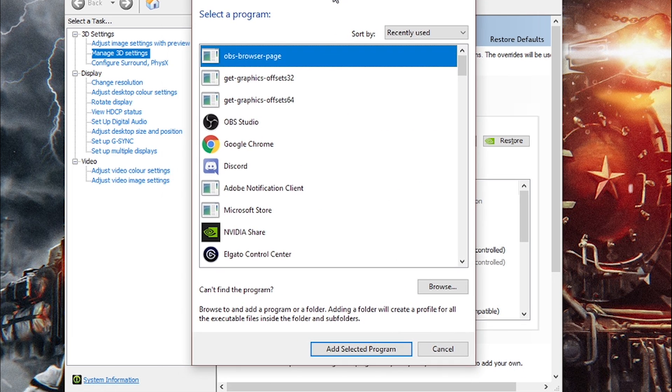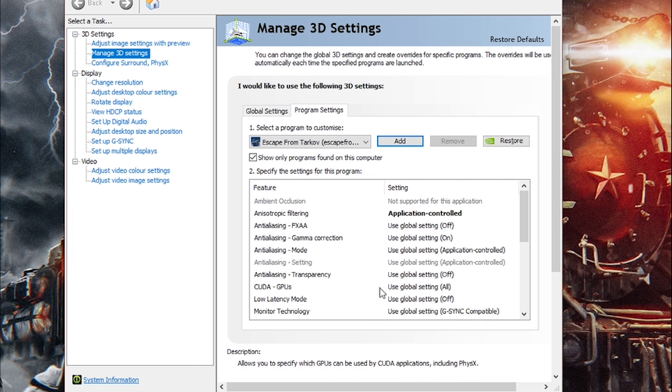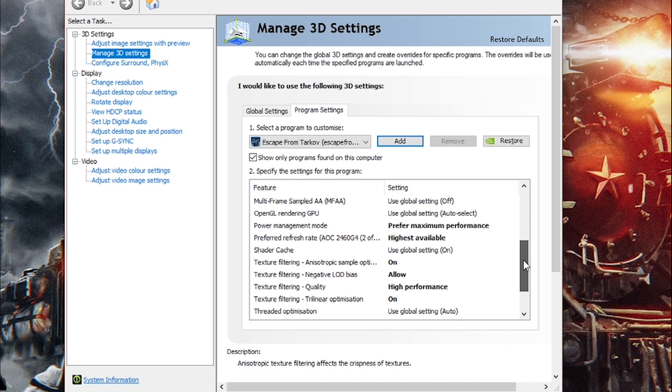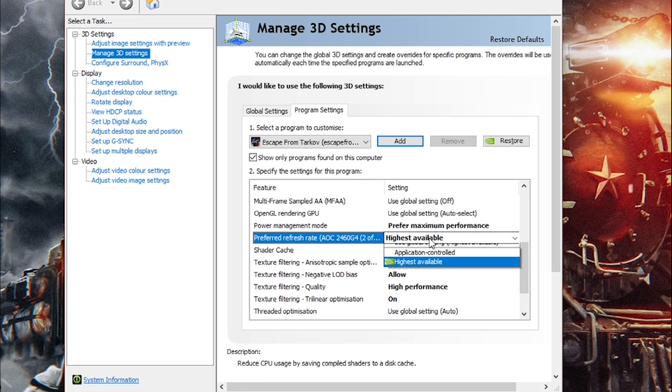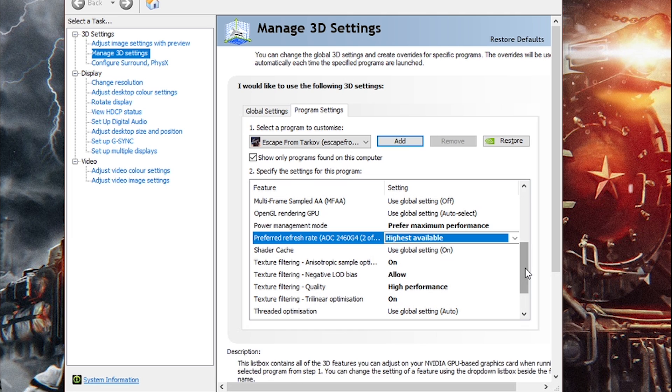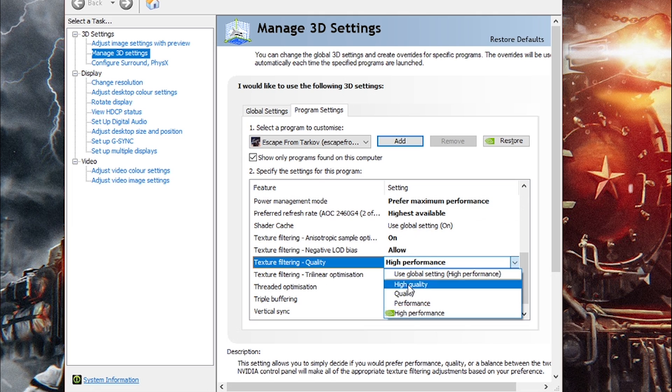Mine already has Escape from Tarkov because I've already done this. But if yours is not showing up, make sure you just press Add and then look for the program. It should be escapefromtarkov.exe — add the selected program. In the options, scroll down. The first one to change is Power Management Mode — make sure that's on Preferred Maximum Performance. Preferred Refresh Rate — make sure that's on Highest Available. Then make sure you have Texture Filtering Anisotropic on.